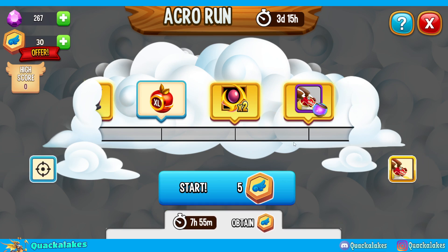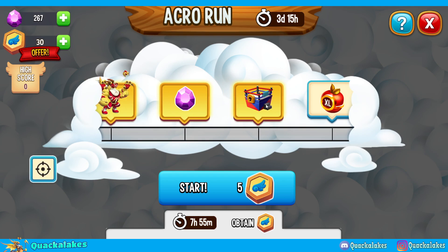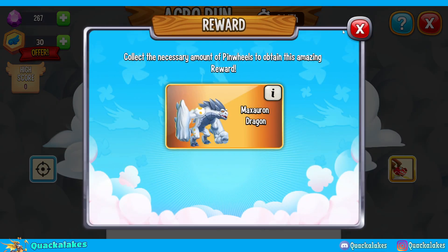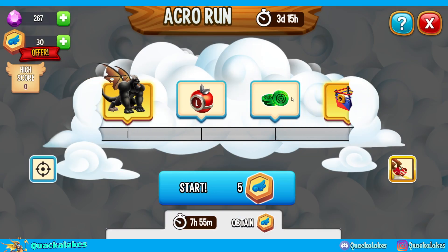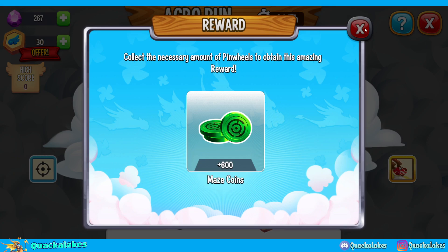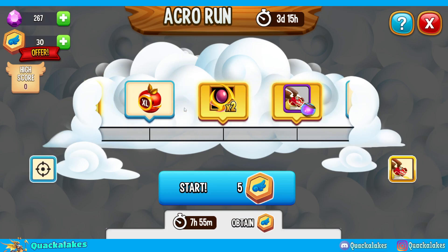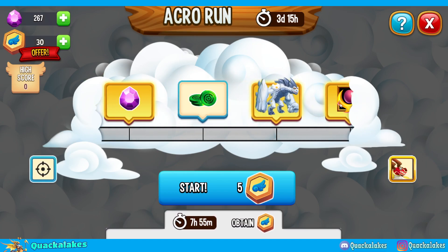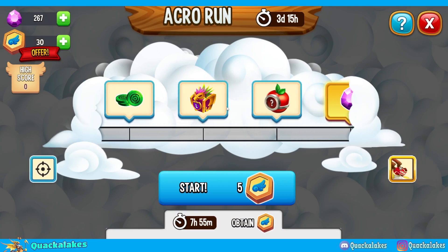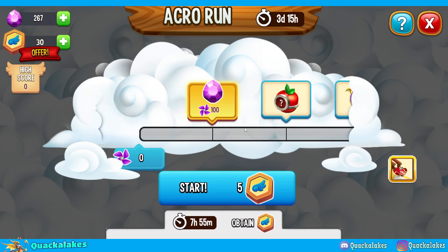That's the general gist of runner events. We've been through them many times, but this one is part of the collection so we really want to get it done. Runner events also have event items — gems, lots of gems, and other dragons like Max Auron. Runner events are very giving, and we also have maze coins available. So we want to be picking up all the maze currency, the insignias, the event items, and the dragons. It should be quite easy as long as you know what you're doing.